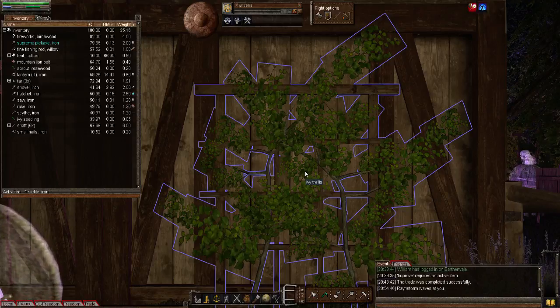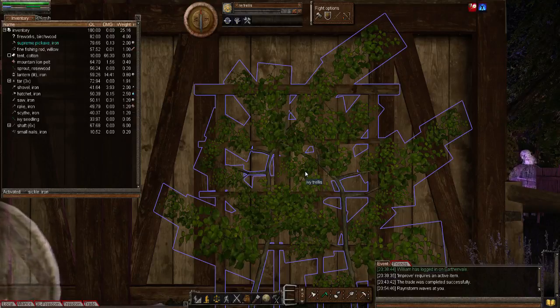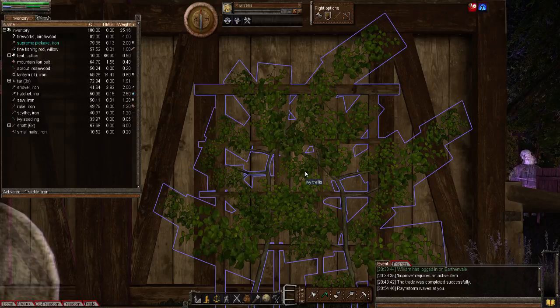Examining the trellis will tell you if it is ready to be harvested, with enough skill of course. Hovering the mouse cursor over the trellis will also tell you if it can be harvested. The amount of goods harvested depends on your gardening skill level, similarly to foraging, botanizing, milking, and harvesting from trees and bushes.